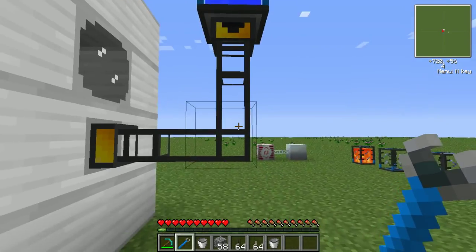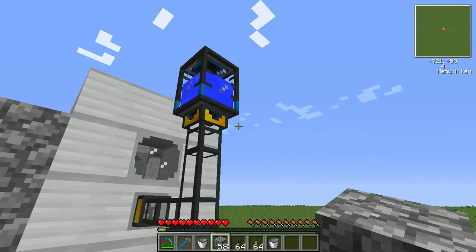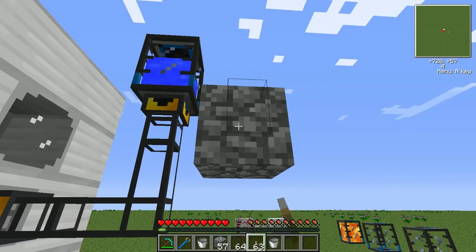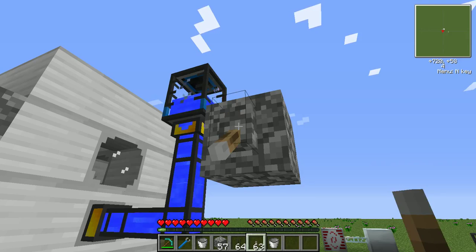this is the liquiduct, and if you supply a redstone signal to this portion of the liquiduct, what will happen is that the liquiduct itself will pump the water out of the tank. Like that.